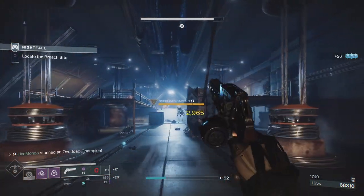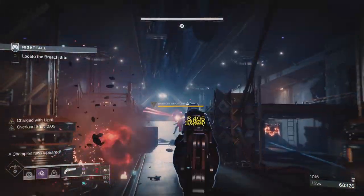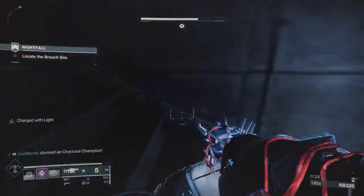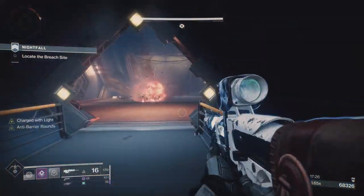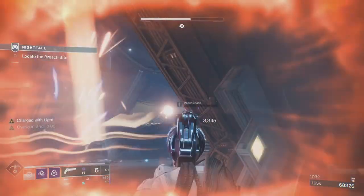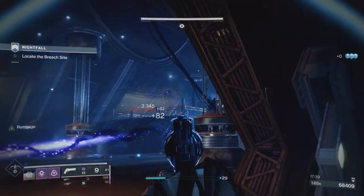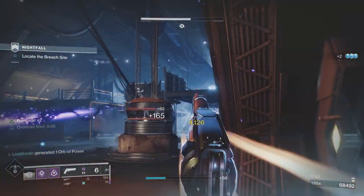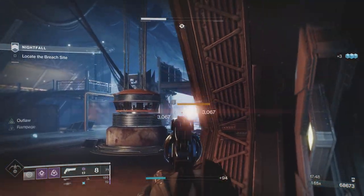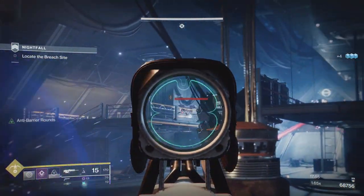I wasn't actually sure I'd stopped that champion, so I could have killed him there. I get the stop on him, and then for anybody that's been following the channel for some time, you will know that for some reason it happens so often - I go to pull out my heavy and invariably end up with my special or my primary. So I just reset, completely gave up on the champion, taking out the adds that are putting heavy fire on me, just reset, and hopefully leave myself with just a barrier champion and an overload.